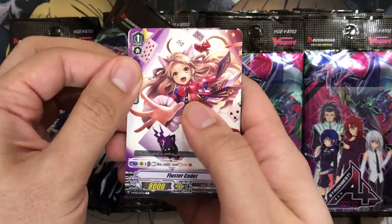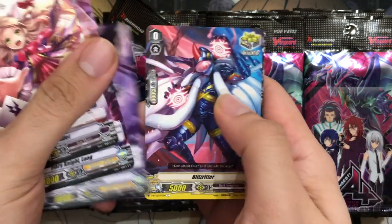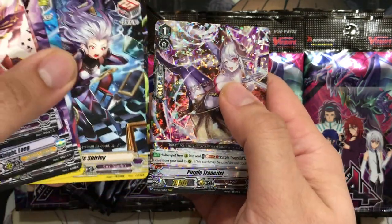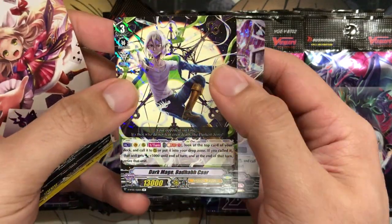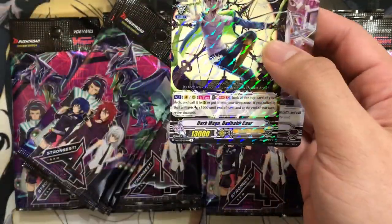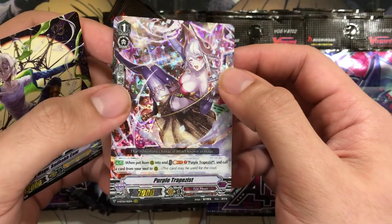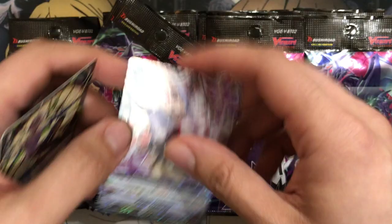We have Fluster Cadet, Fiery Knight Low Egg, Invest Falcon, Hysteric Shirley — no effect this time, just a normal draw trigger. I think we skipped over the rare there. Dark Mage Bad Kabar — I'm sorry if I butcher these names, it's been so long since I actually read these cards. But the much cooler one is Purple Trapeze — triple rare! I do love the new artwork they have for her. Looks very, very nice compared to her old one.